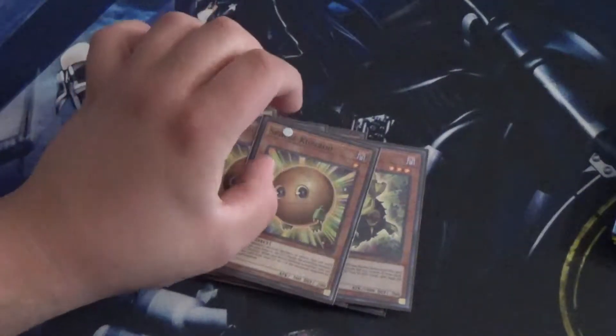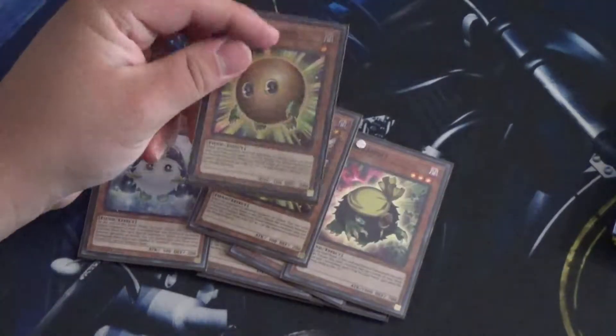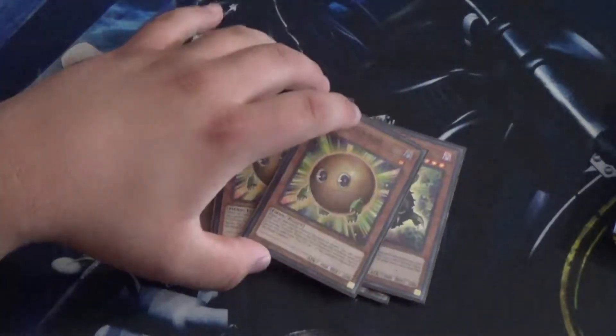Next I run Sphere Karibos. One thing you'll notice is the Karibos are mostly kind of like hand traps. When your opponent's monster declares an attack, discard this and then change their monster to defense position.